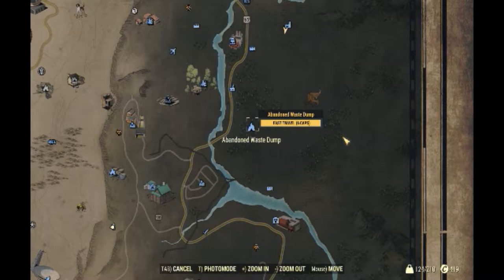I'm gonna solo this for you real quick. It's gonna be really easy because I'm gonna break it down for you super fast. First of all, you're gonna want to find the Abandoned Waste Dump. It's right here on the map — I'm gonna let you take a good hard long look so you know where it is. It's on the eastern side of the map. All right, here we go.